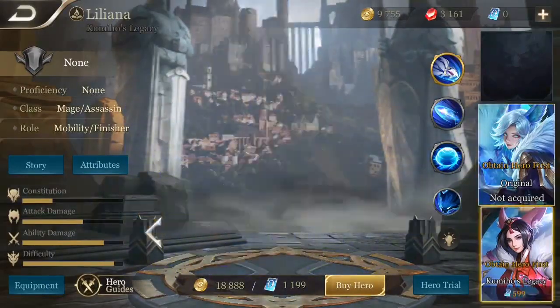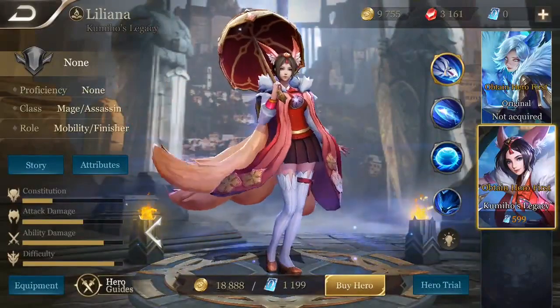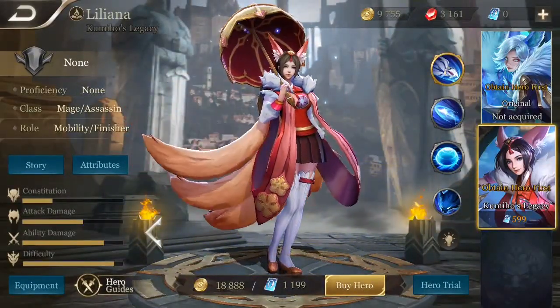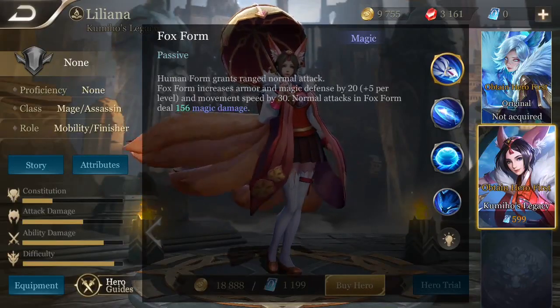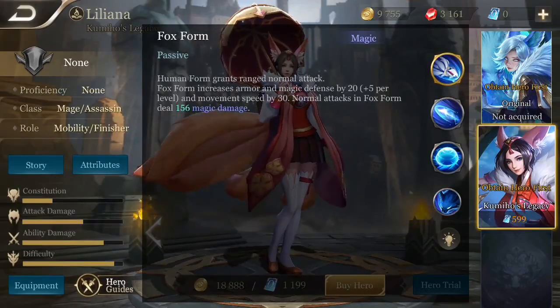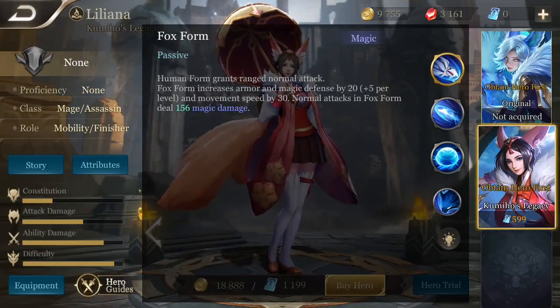As you guys can see in the bottom left corner, she has below average constitution, above average attack damage, and then almost maxed out ability damage and difficulty. Liliana's passive is Fox Form. Human form grants ranged attack. Fox form increases armor and magic defense by 20, plus 5 per level, and gives her movement speed. Normal attacks while in Fox form deal magic damage.